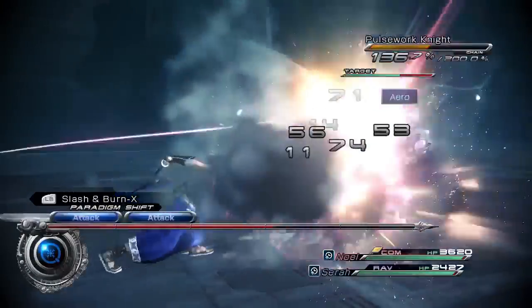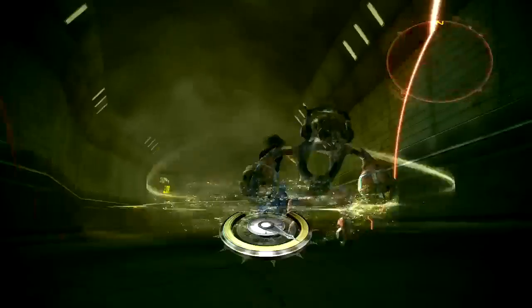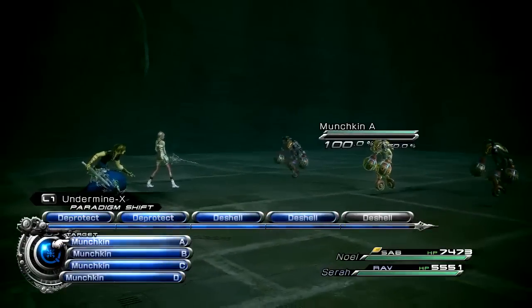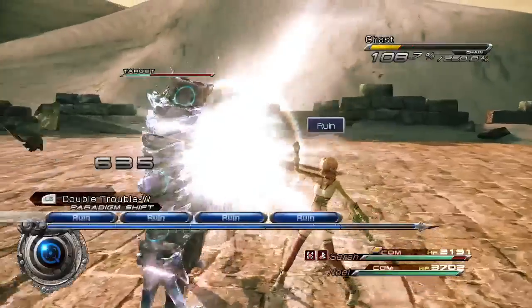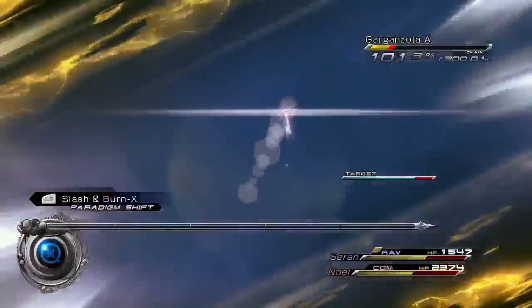The Active Time Battle, or ATB system, returns with its fast-paced and strategic combat. Upon entering a battle, the ATB gauge begins to fill, and players can then choose to use the gauge to chain together consecutive attacks, or save up the gauge to unleash powerful abilities.